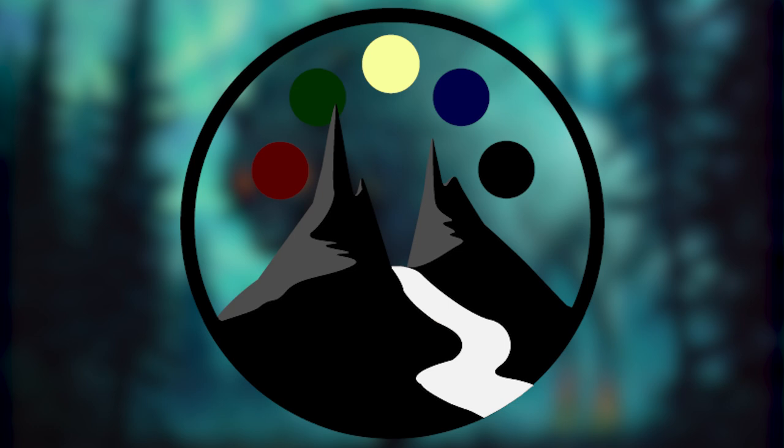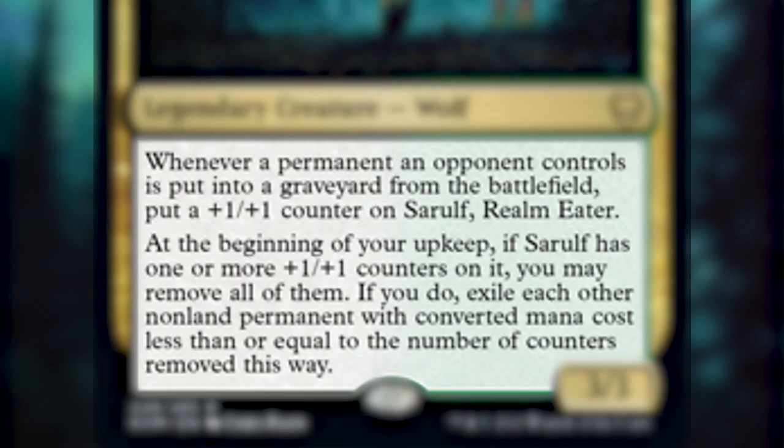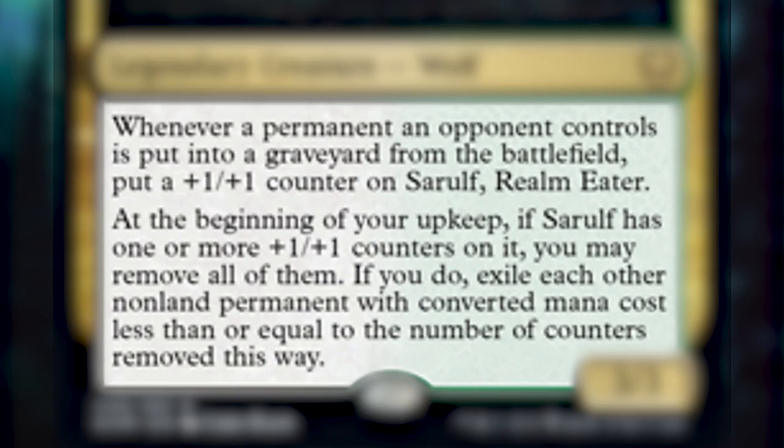Kaldheim is right around the corner and we are super excited to start building decks from Kaldheim. The first one we are going to be building today is Sarulf, Realm Eater. Apart from being the big bad wolf, Sarulf is one black and one green for a 3/3 legendary creature wolf. He reads: whenever a permanent an opponent controls is put into a graveyard from the battlefield, put a +1/+1 counter on Sarulf. And at the beginning of your upkeep, if Sarulf has one or more +1/+1 counters on it, you may remove all of them — if you do, exile each other non-land permanent with converted mana cost less than or equal to the number of counters removed this way.